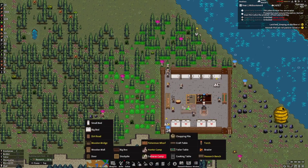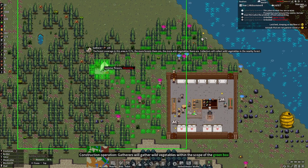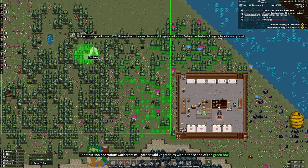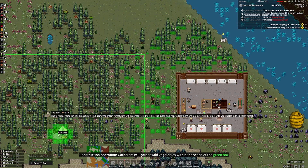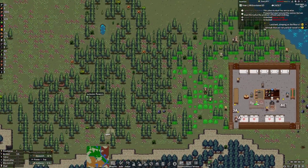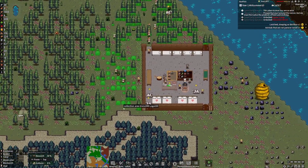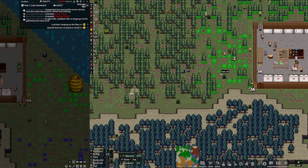We need to get a gatherer's hut up too. In the writing it actually shows you the percentage base of what you're going to get from that area — about 89%, still pretty dense. We're going to get that built. We're not going to worry about roads just yet. Let's get everything built up real quick and I'll pop right back in.